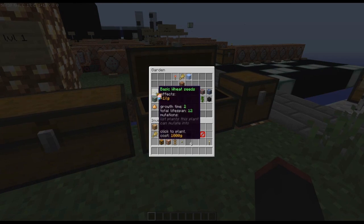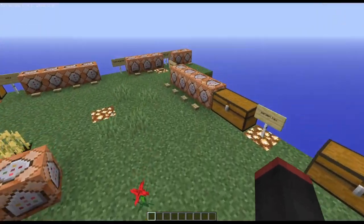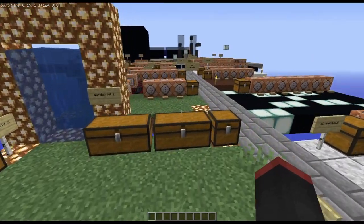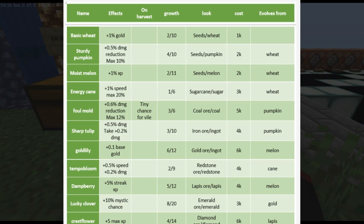As you can see, the basic weed has like 12 ticks in total — it takes two for it to become mature and for it to give the effect, and then all the seeds work like that. They all do crazy, funky stuff. And yeah, that's about it. I did make a forum thread with like a bunch of info on what all these plants could do.